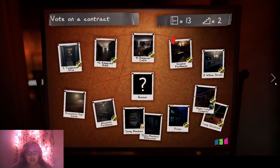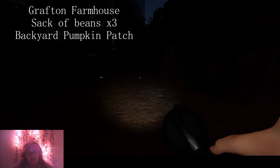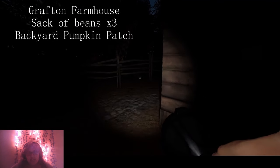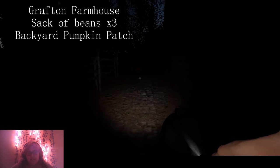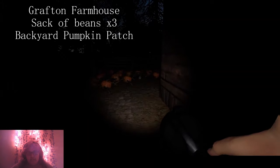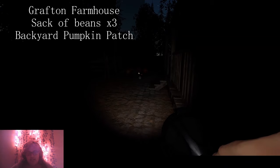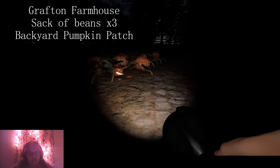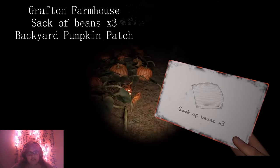This is the Crafton Farmhouse. I'm going to move the key. Just go straight to the back and it's going to be in the pumpkin patch. Just keep going and it's right over there. We have the Sack of Beans. You don't even need a key for this one.